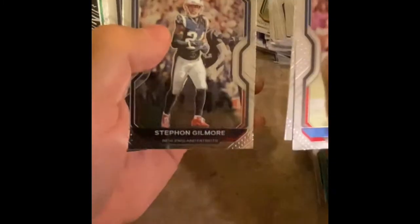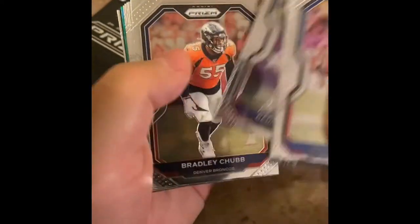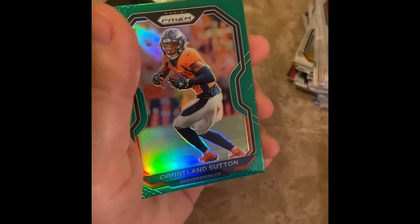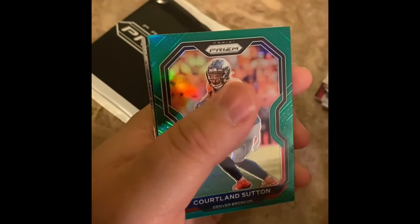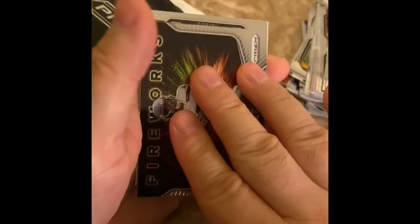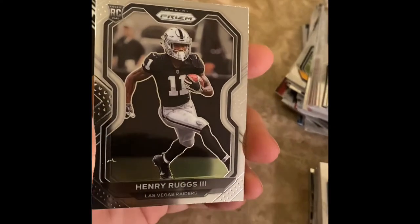Coming down to last pack. One silver wave — all these packs. Juju Smith-Schuster, Daniel Jones, Bradley Chubb. Not a rookie — Courtland Sutton. Fireworks Wilson. Rookie — Henry Ruggs base. I got nine more packs of these coming so I'm going to open those too. Marlon Mack, Miles Sanders, Jalen Rieger — not Jalen Hurts. Rookie running back.